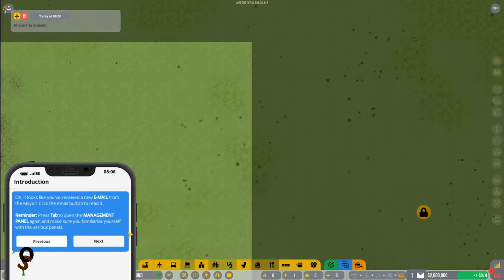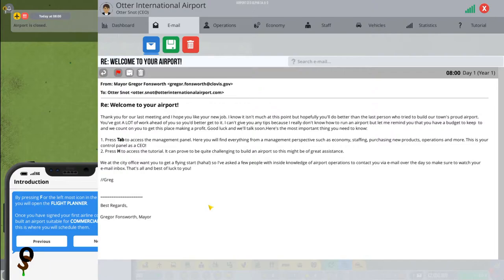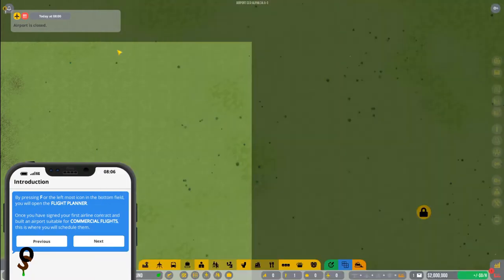We have an email — let's open it up. 'Welcome to your airport. Thank you for our last meeting and I hope you like your new job. Hopefully you'll do better than the last person who tried to build our town's proud airport. You've got a lot of work ahead of you. You have a budget to keep and we count on you to get this place making a profit. Good luck and we'll talk soon. Press Tab and press H to access the tutorial.'